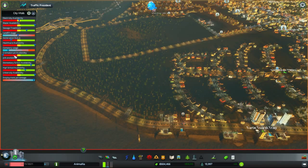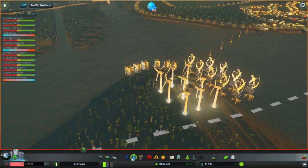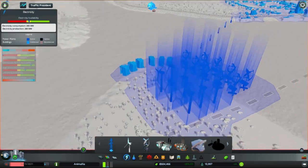We don't have a crematorium availability because we don't have a crematorium, so that's fine. We are, however, running on the edge of our power output, which means we need to put a new power plant in. Fortunately, we've got lots of money.